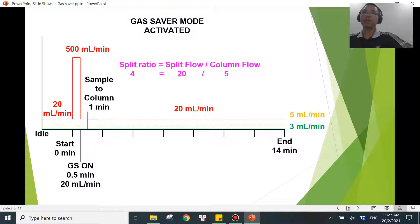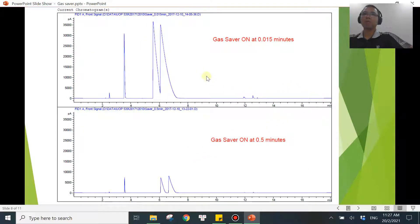The consequence is that a huge amount of sample molecules will get into the column. If you turn on gas saver mode too early, what you will see is the peak size increases significantly — because the sample has not fully transferred into the column yet and the split flow has already dropped to the gas saver flow. That's how you get far more sample entering the column.